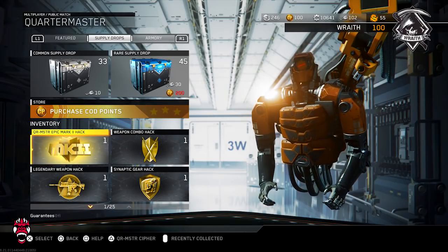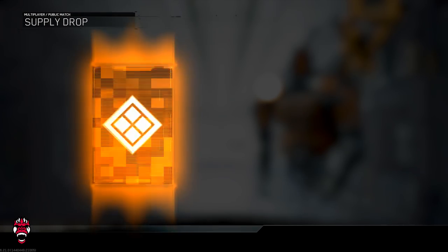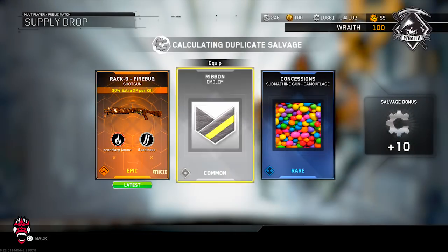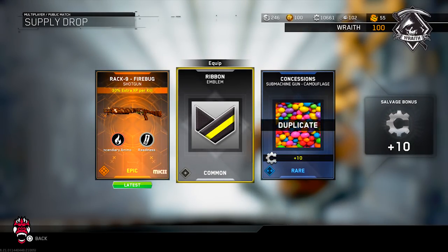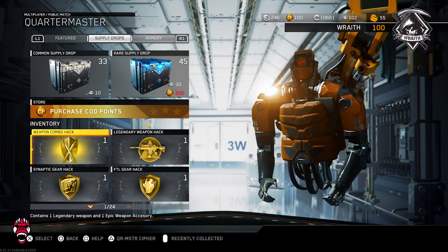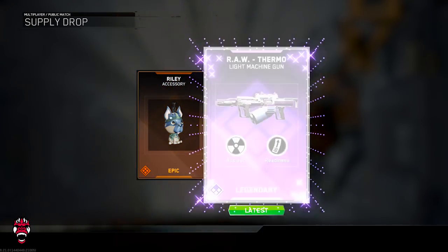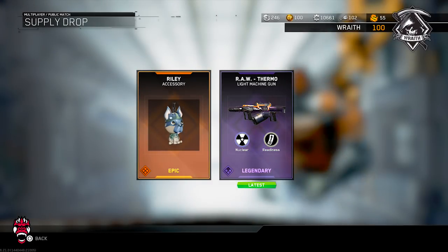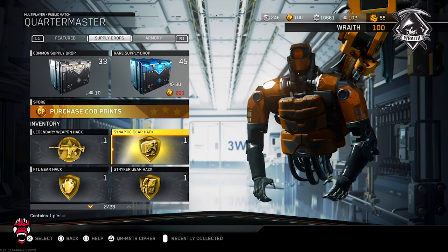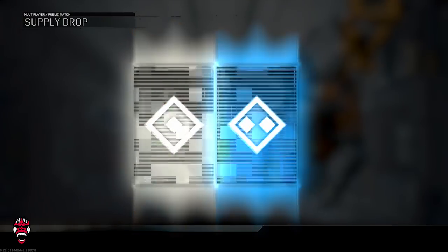Let's open up this epic Mark II hack and the Quartermaster epic Mark II hack — that one's dupe protected. We got the new Fire Bug — that is dope, definitely a new variant. We get one legendary and one epic weapon accessory. The Riley with the raw Thermo — I don't think he has that either. So we got a new nuke variant and a new epic variant right off the bat — that's actually really good.